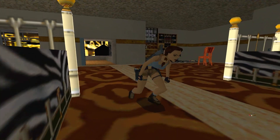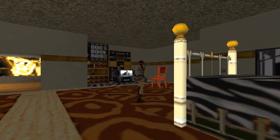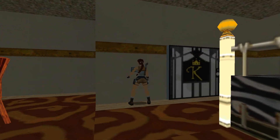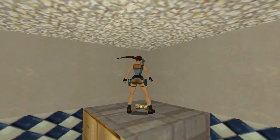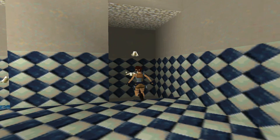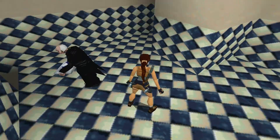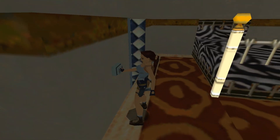In between the two beds there are some shotgun shells, and you may be able to hear the rattling of Winston's tray. I picked up two pickups of shotgun shells over here, and in the corner is another one for three total. Press this button and he's free — what's up, Winston! Inside here it's very important we pick up a small med pack, but more importantly, over here in the shower there is a key we'll use to open the door with the keyhole. I'm going to lock Winston back in here because he's kind of fragile and I don't want him getting into trouble.